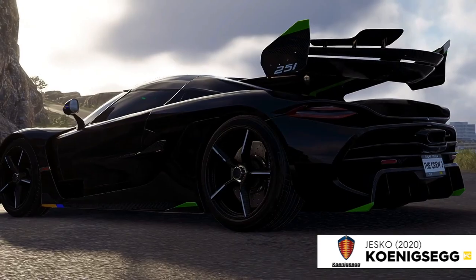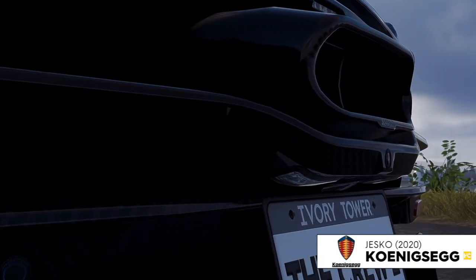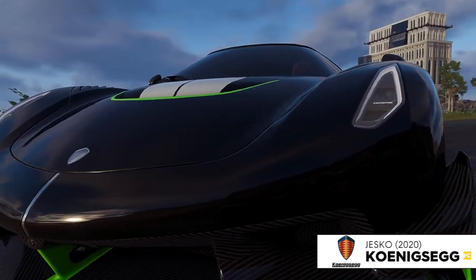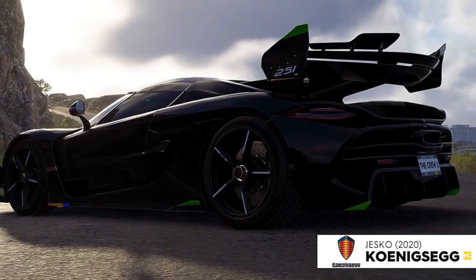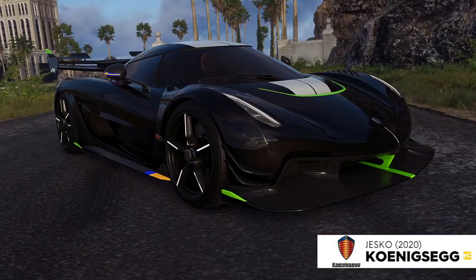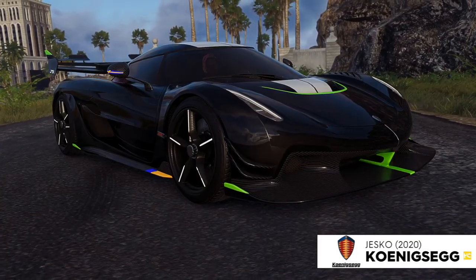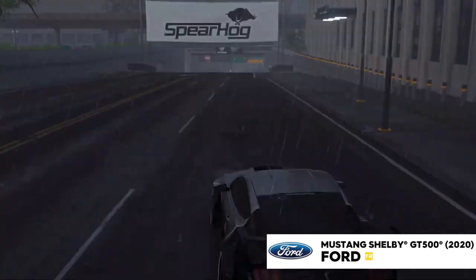To go through the car list again: we've got the Koenigsegg Jesko, the Ford Mustang GT500, and then Elite Bundle 4 giving us the Diablo, the Alfa Proto X 2020, and the Ferrari Enzo. These bundles should be free - you just need to make enough money to buy them in-game - but Ubisoft could be getting greedy and have you pay your way to get them.